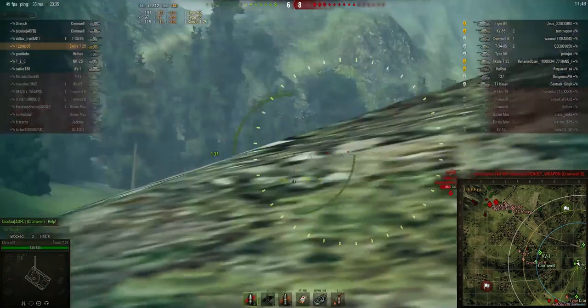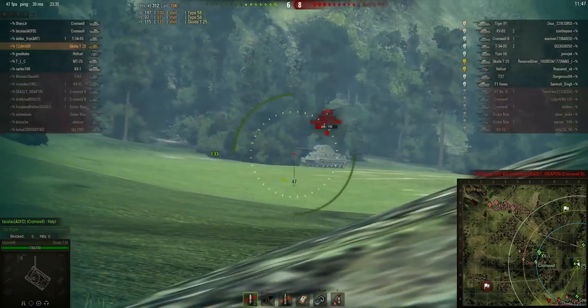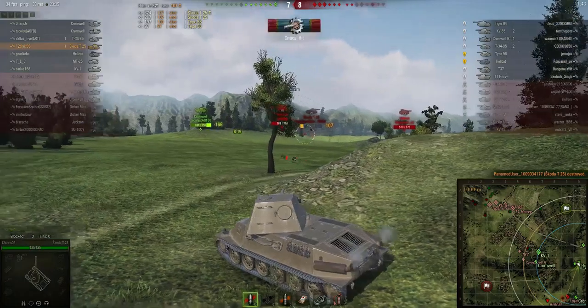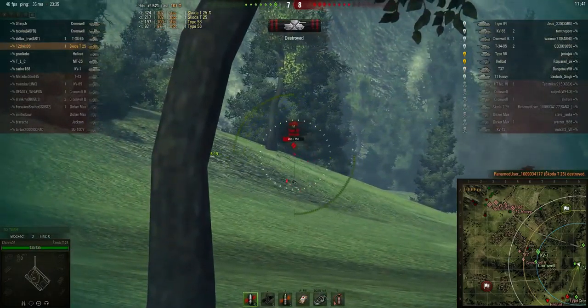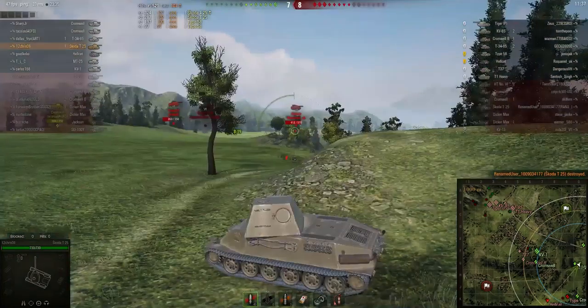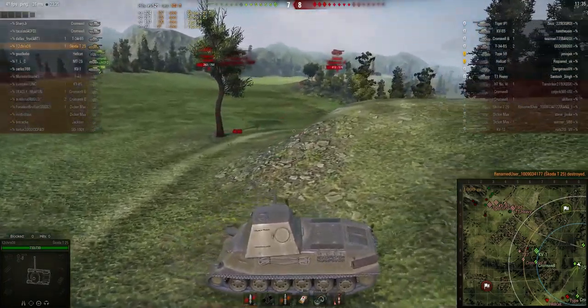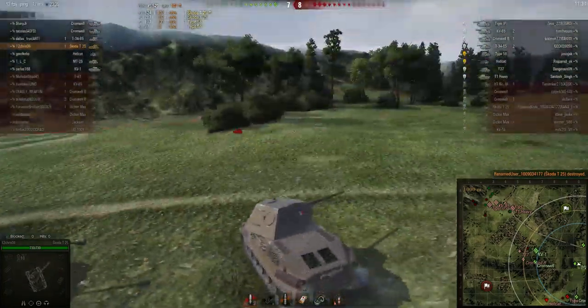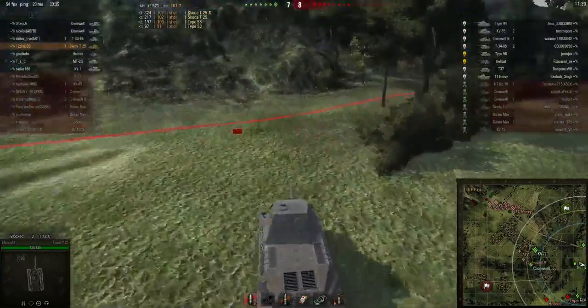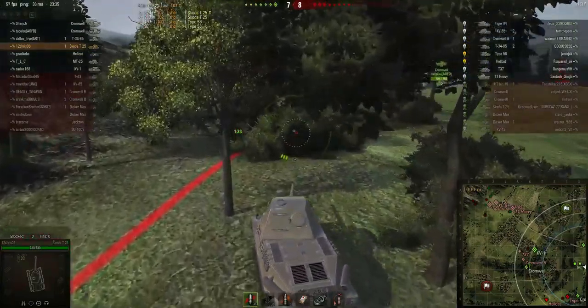We have the crossing Skoda 225. Penetration. There we go — take the Skoda 225 down. Don't get a shot on him. Maybe we'll get a shot on the Hellcat. Doesn't look like it. I think it's about time we crossed over and helped that Cromwell out. Looks like we have a friendly Hellcat over here. Hopefully going through these bushes will keep me from getting shot.